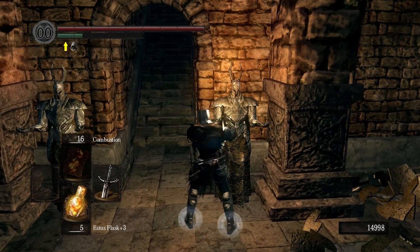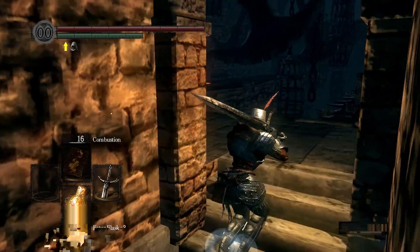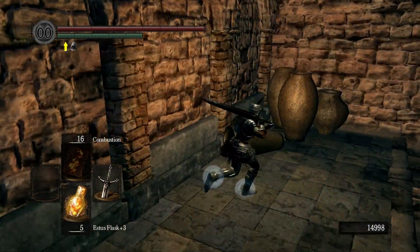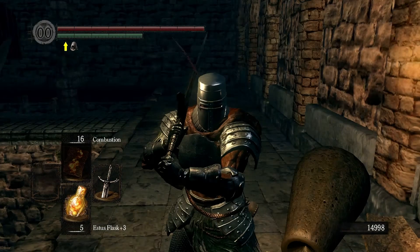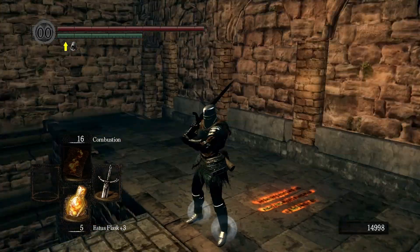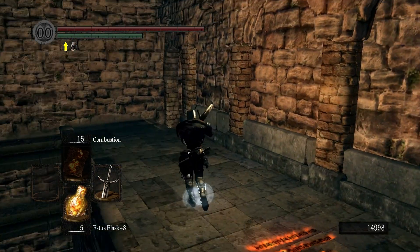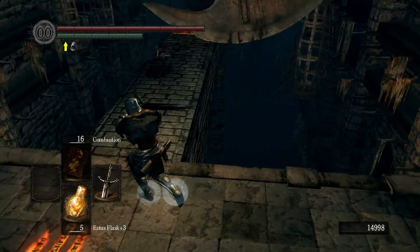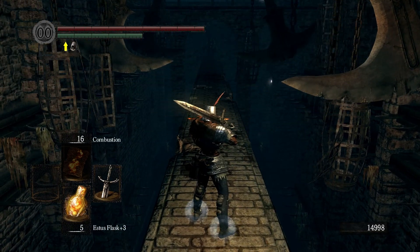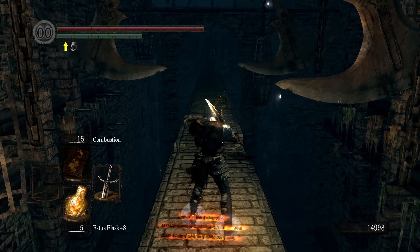I bet those statues are alive — I know you're alive, you're gonna come to life. Two black knights — oh yes, this is gonna be super happy fun times. Not really. Here come the black knights from behind! Wait — the door just disappeared. Oh no, there's the door, I thought it disappeared. Okay, I gotta get through here — this guy's gonna get knocked off the edge.